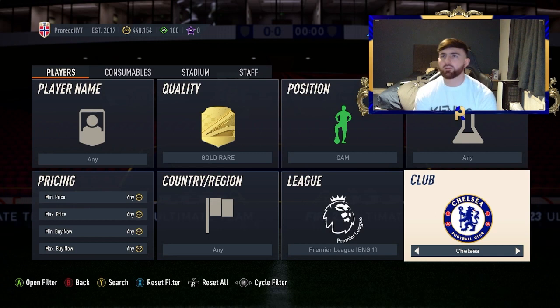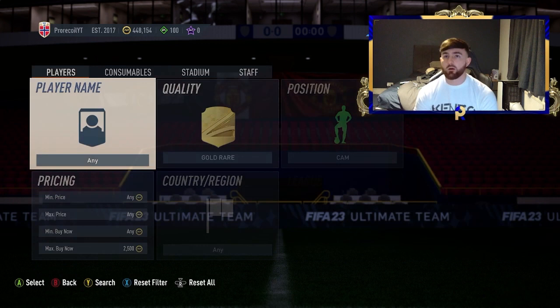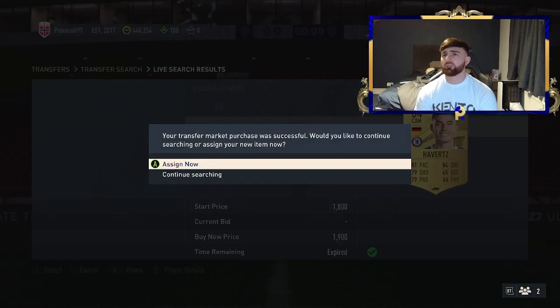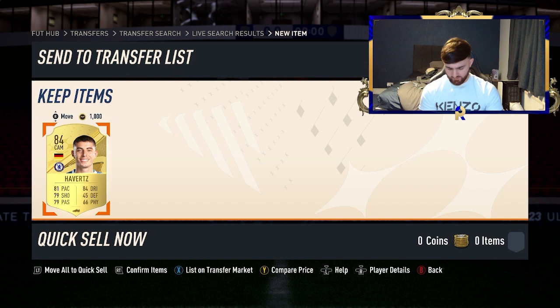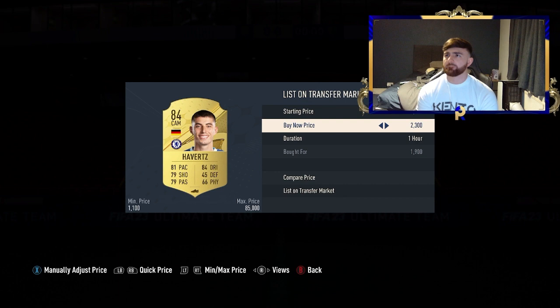We're going to stick with the gold rares — gold rare CAM, Premier League, and Chelsea. Someone sent me this filter over on Instagram and it looks quite good. You've got Havertz and Mount there — obviously Mount being in form right now will change the rate you can pick him up. You've also got Ziyech, so you've got a couple of players in this filter. Looking at what they're actually going for, it's more like the 1.9K mark. That Havertz there is definitely a snipe.